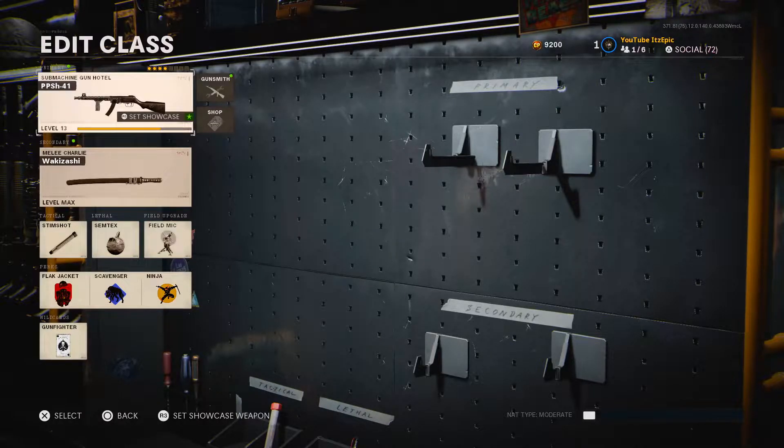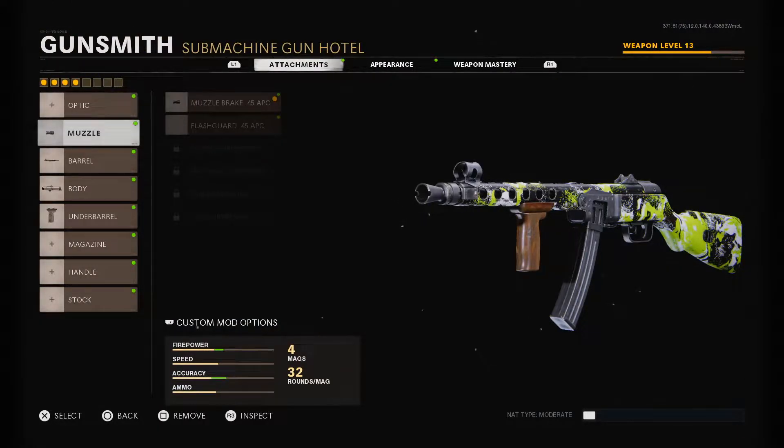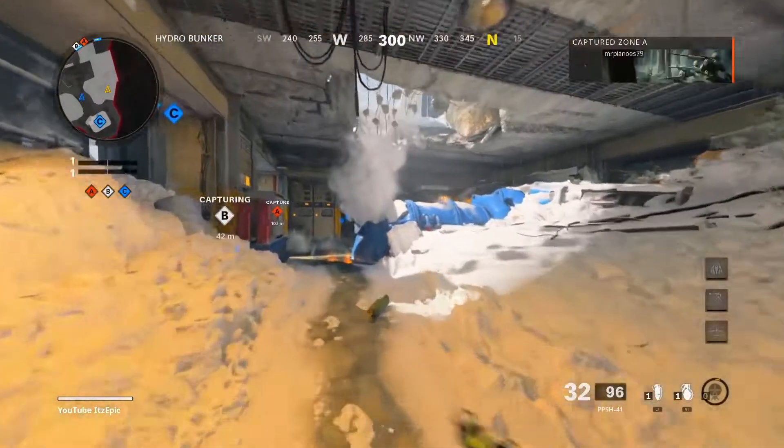What is going on everybody, it's Epic here and in today's video we are using the new PPSH-41. This gun really isn't that bad — the recoil is acceptable at the start without grip. I got muzzle brake, 0.45 APC on the extended barrel for bullet velocity, steady aim laser, and foregrip. Those are the only attachments I was using in this gameplay because I just unlocked them. It's my first game since the update, hope you guys enjoy.